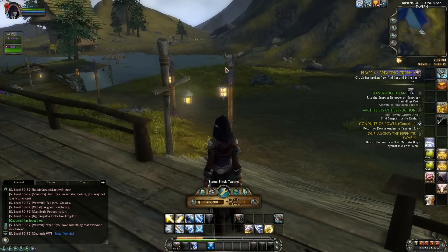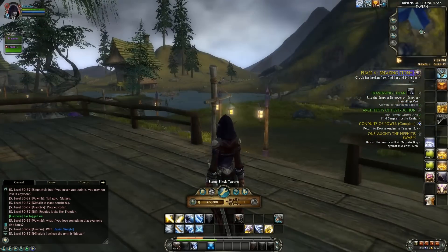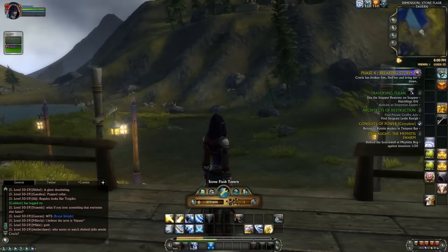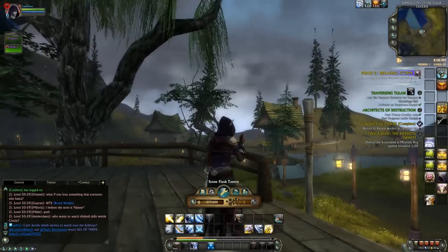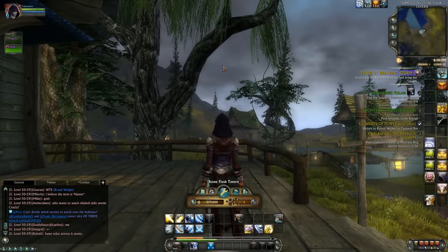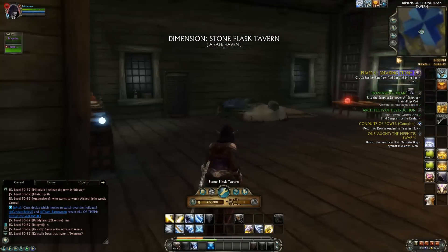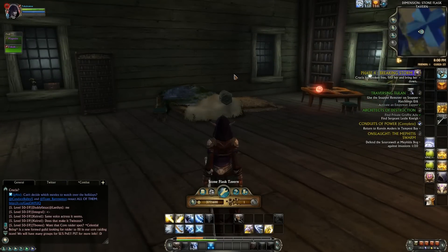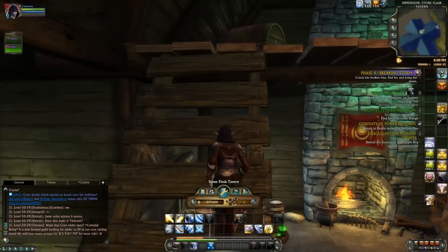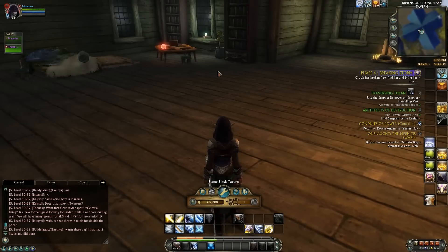This is actually the Stoneflash Tavern, which is the dimension base in Granite Hills. This one cost me 500 plat — it's expensive. The most expensive one is the 1500 plat one, which you may have seen in the trailers for dimensions. It's kind of like a canyon landscape that looks like it belongs in Ember Isle, which is kind of the inspiration it took from.